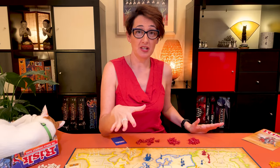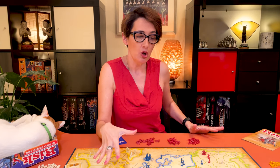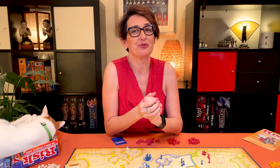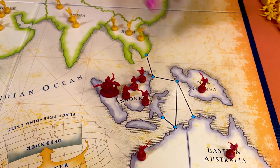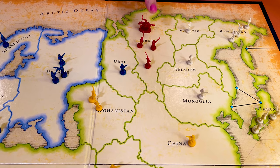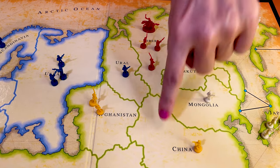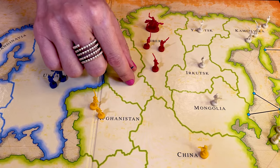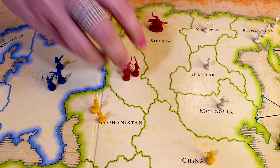Now it's time for the second phase of the turn: attack to take territories from other players. Study the board — where would you want to attack? If you choose to attack, you must follow three simple rules. First, you may only attack a territory that's adjacent to one of your own, either connected by a line — like Indonesia can attack Siam — or sharing a border, like Siberia may attack Irkutsk, Mongolia, China, or Ural. Second, you must always have at least two armies in the attacking territory. Third, you may continue attacking that territory until you have eliminated all its armies.